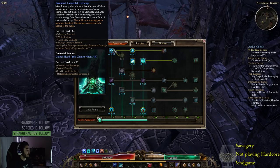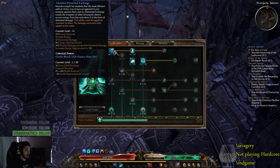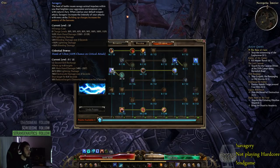Now elemental damage is split 33% cold, fire, and lightning, meaning Iskandra's contribution is like 8.3% per type. So we actually have about 75 plus 8 — that's roughly 83% of our damage as lightning. This means we can scale lightning damage at an 83% ratio, or we can scale elemental damage, which is better for us because it also scales the cold and fire parts of our build. We use Savagery as our main skill.